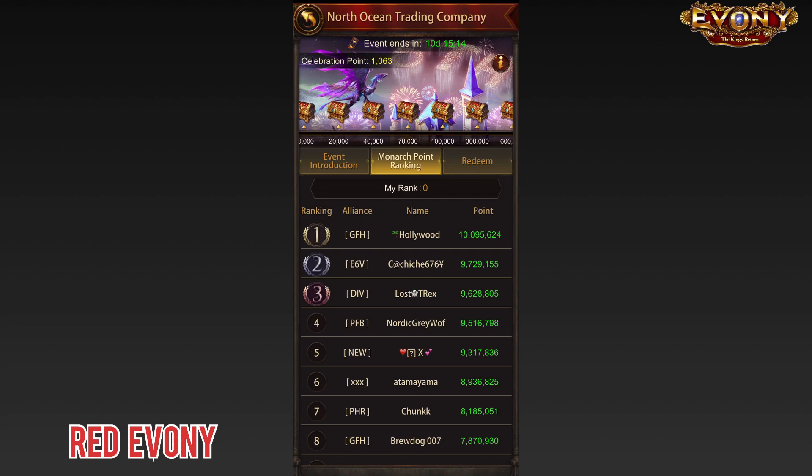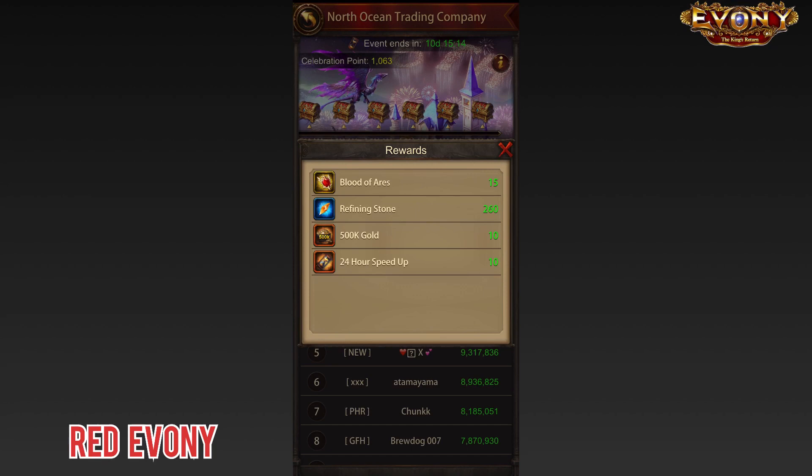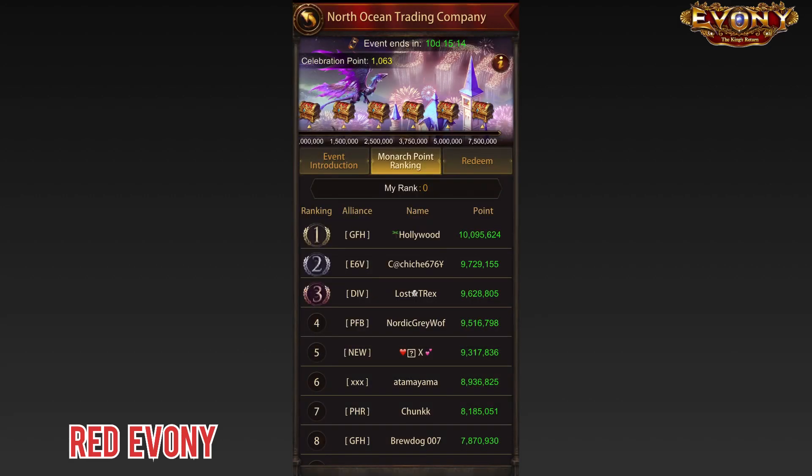If you're like me, you're probably bummed out that this is another coining event and just another money grab. But when you look at these rankings, it really shows you how much money people are actually spending in the game. Today is the first day of the event — the event just started today. If you look at the rewards at the top, the maximum reward is at 7,500,000 points. Look at the rankings — every single person in top 8 on the first day has already cleared the maximum rewards. Make of it what you will.